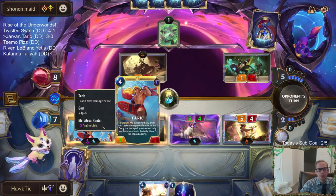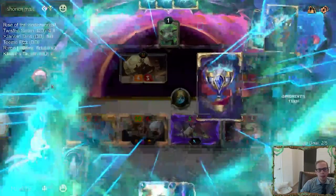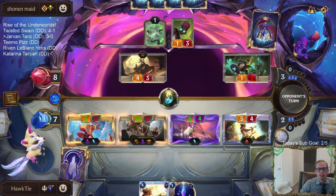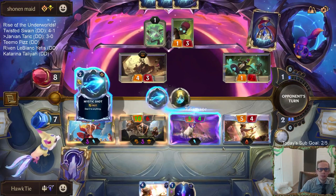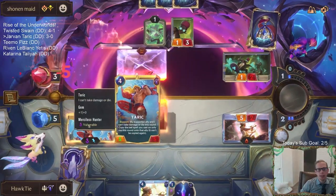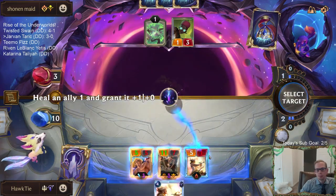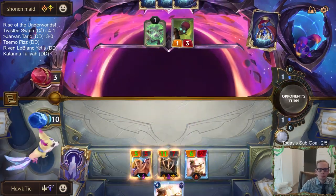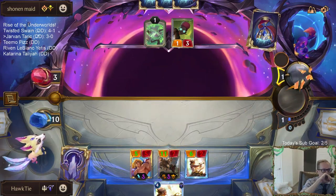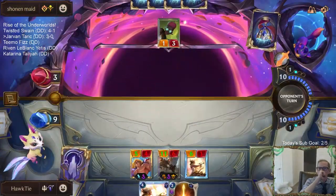I think I should have put the second gem on the Taric, making it six for Taric, and then Sharp Sight makes it eight. So Taric would have been lethal - considering Taric can't take damage or die, the likelihood is they wouldn't block. Good lesson learned - I should have put the second gem on Taric. I think I would have just killed them.